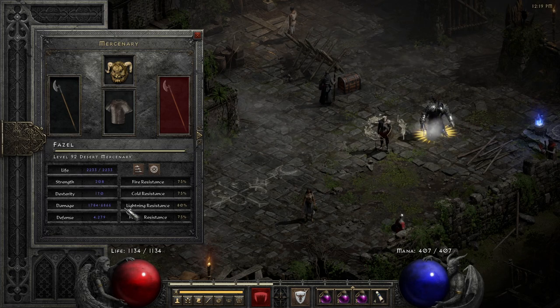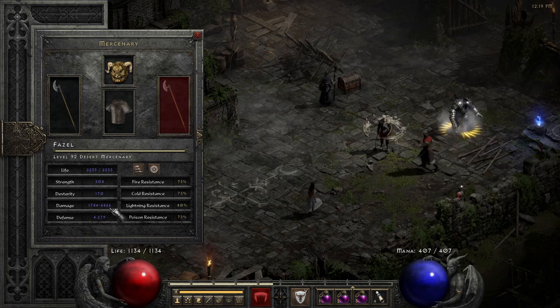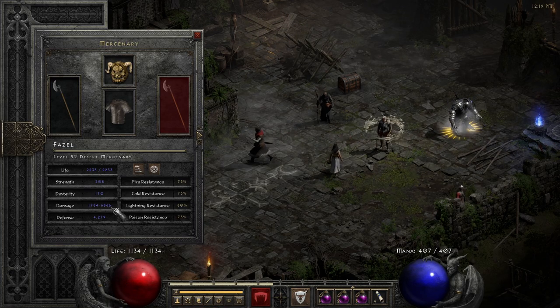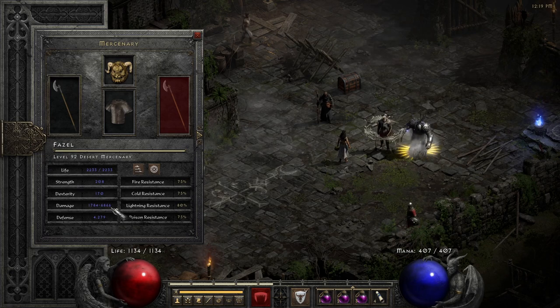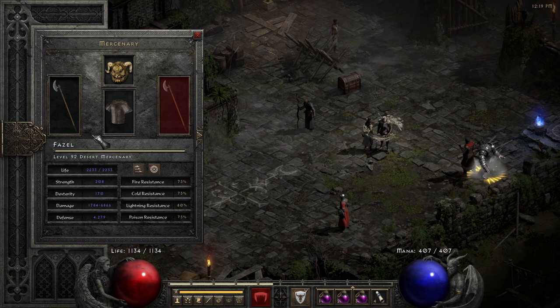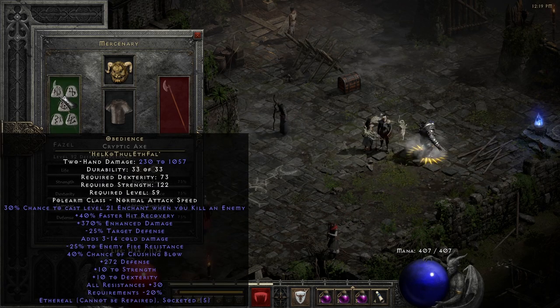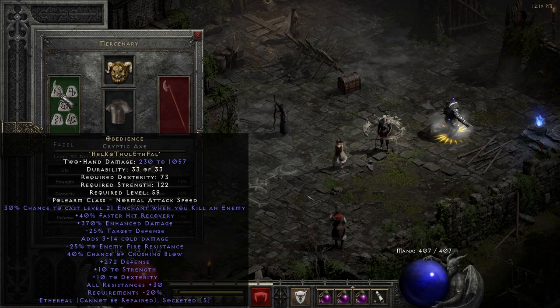So he has whopping almost 7k damage, and that is without Might. With Might it gets close to 9k damage, so it's really a lot of damage. The reason is we are using this Cryptic Axe Obedience. You can see the top damage is almost 1000 — this is a great weapon.